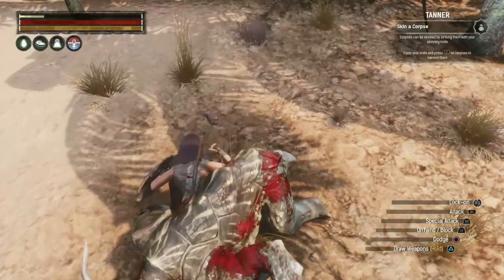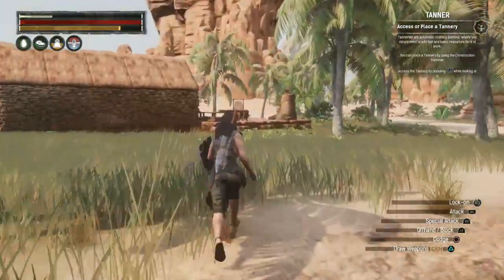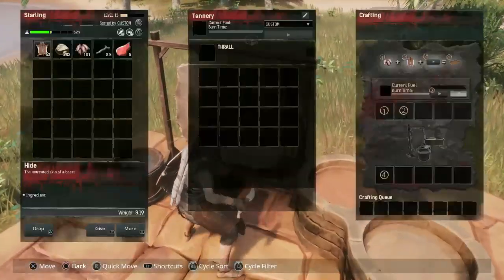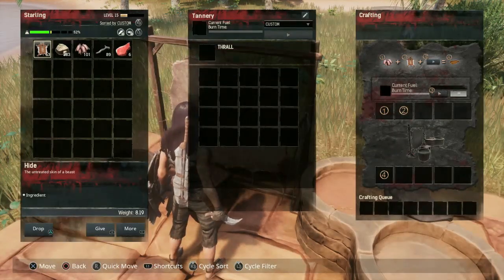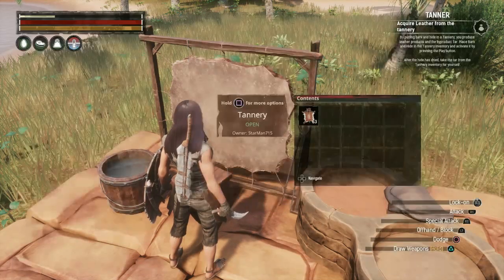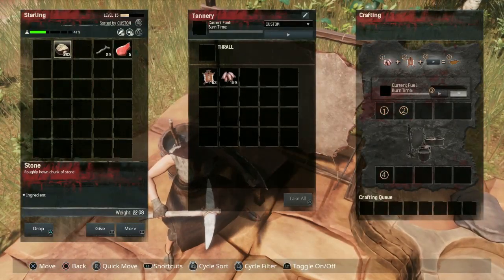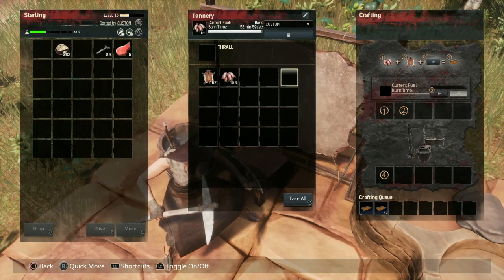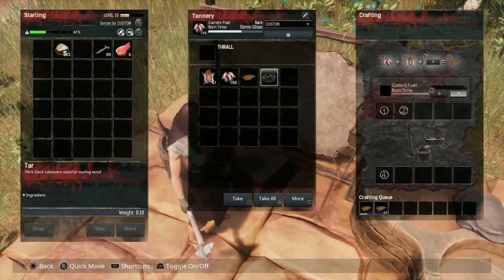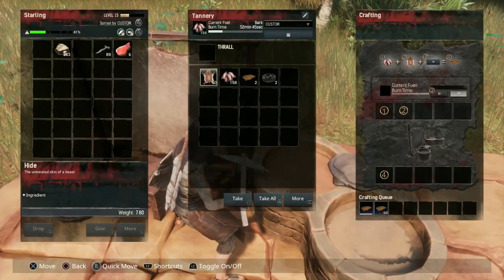Time to use the skinning knife — chop them up. For the tannery journey: we already have the tannery built. When it's powered by bark, I'll take the hide I got and put it in here. Now we need to get some bark, put it in, press the play button, and it starts tanning some leather. We get a unit of leather and a unit of tar as a byproduct.